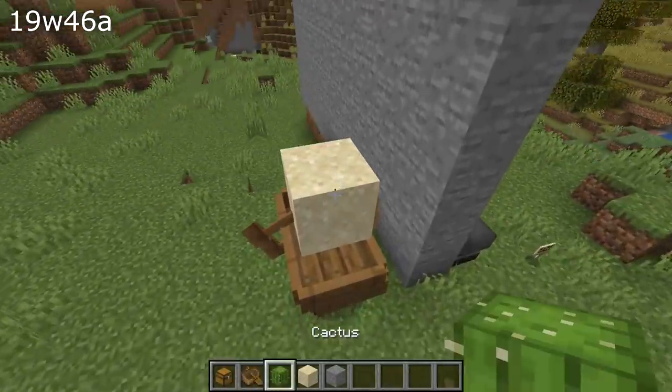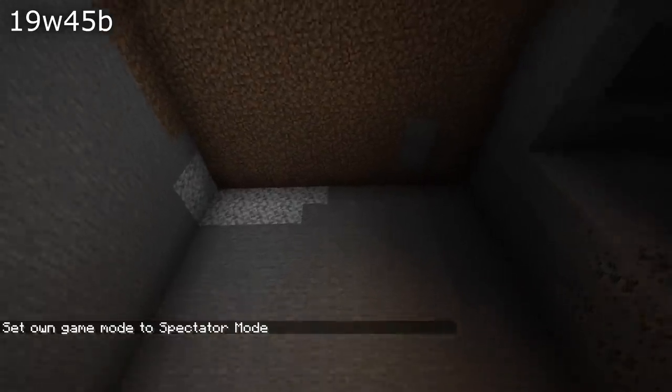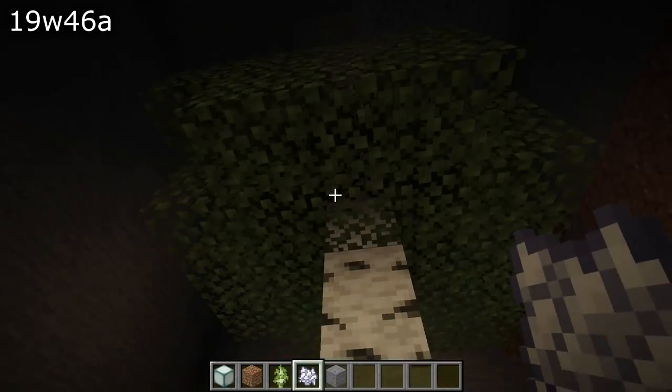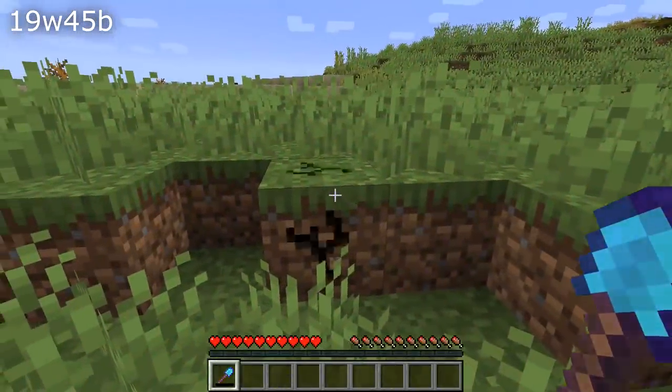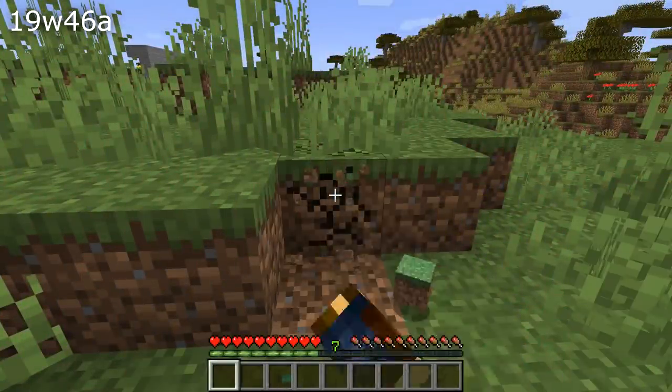When saplings grew, they tried to grow on the highest block of that column, so if you had a sapling in a cave it would try to grow on the surface above — that has been fixed. If you had Silk Touch on a tool that broke and then kept breaking blocks with that hand, the Silk Touch effect would keep applying — that has also been fixed in this version.